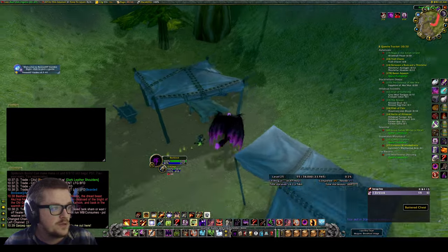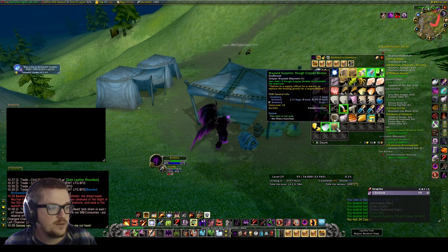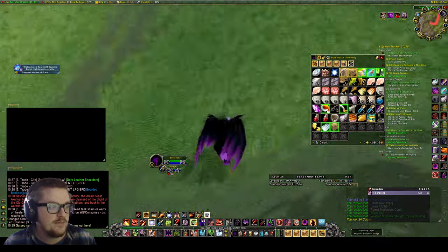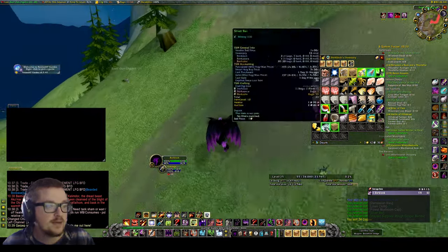There's actually a chest here, so what you can do is just loot this chest if there's no one here. Let's see what's inside - we got the Rough Copper Bomb, so that's one of them. Then you can just pick that up and run back to Thunder Bluff.